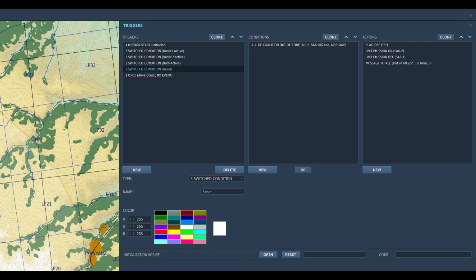The fifth trigger disables flag three to allow switching to resume if there are no aircraft in the kill zone. Finally there's a trigger which is activated just once — this checks for damage or destruction of any of the two radars. If they are damaged or destroyed then switching stops courtesy of flag three and the remaining radar is set to active.